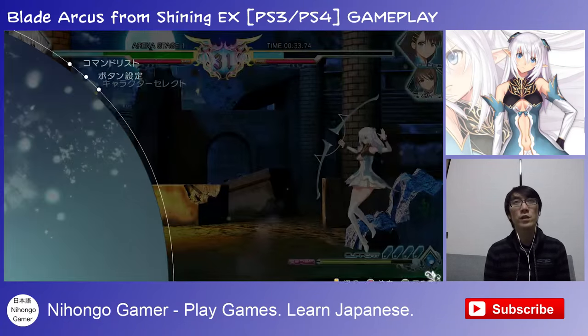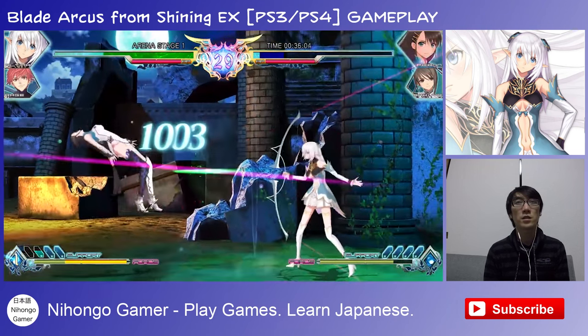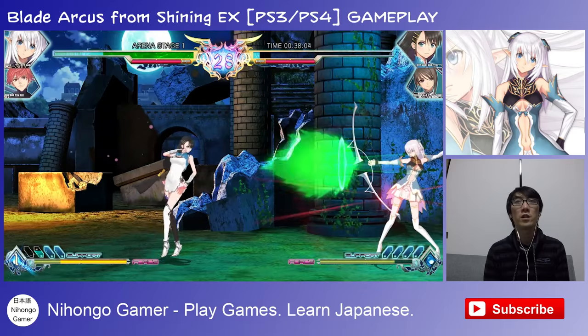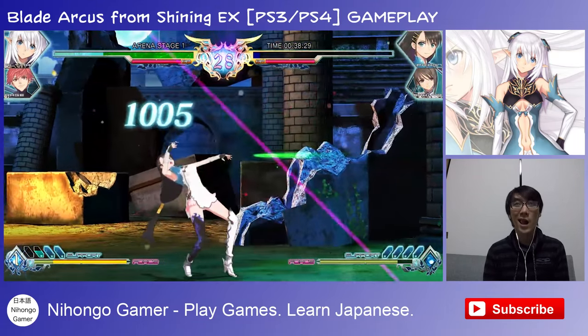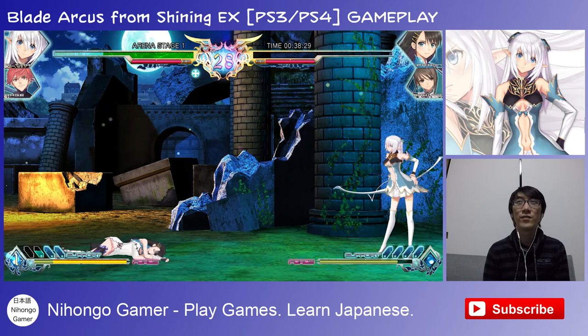Let's try Hadouken moves — let's see the command list. If you press charge... oh, she's a charge character. That's interesting. So charge two seconds. Oh, a bit stronger. I like that a lot. Very nice.